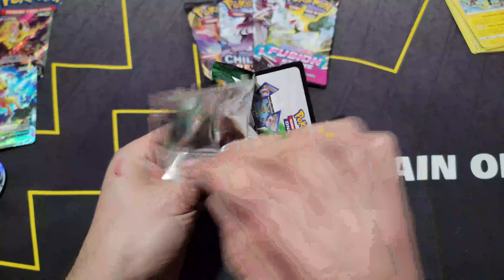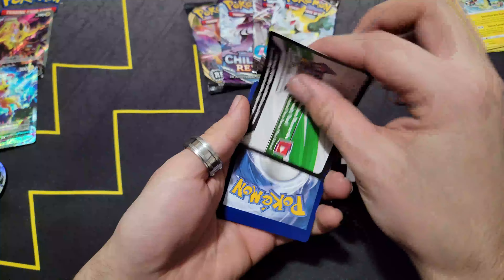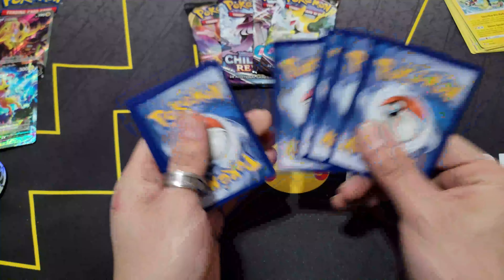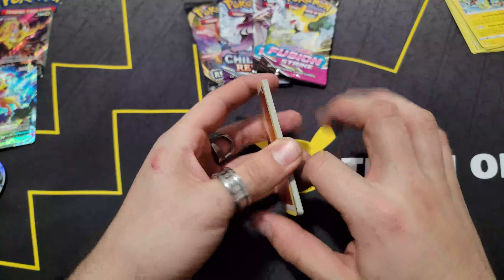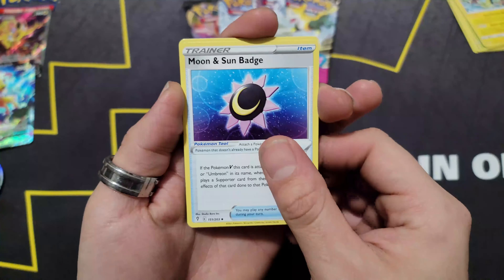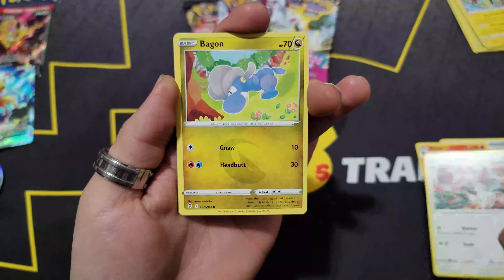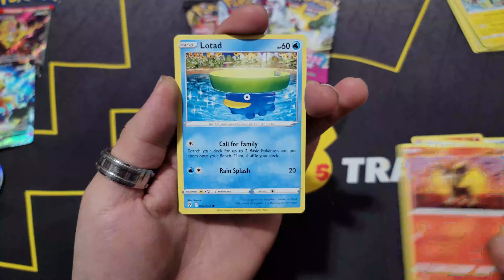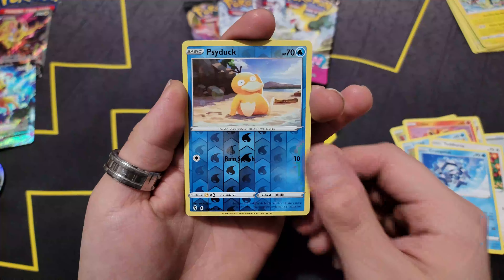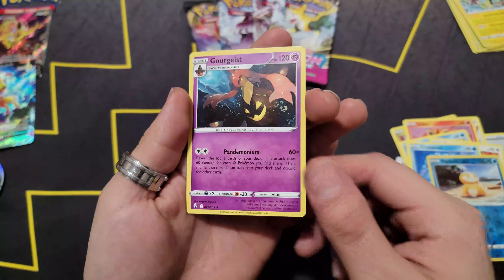Okay, Electrode — mild start, mild start. But Evolving Skies will not let us down — not one loose pack, guys! Evolving Skies, beautiful set, fantastic set. Still working on it so hopefully we get something good. From this pack: Moon and Sun Badge, Pyroar, Pangoro, Bagon, Lilligant, Lotad, Teddiursa, Cryogonal, Psyduck, and Gorebyss.